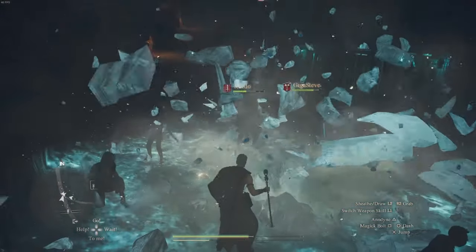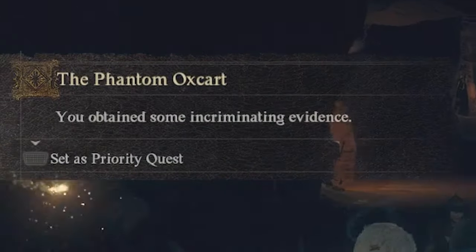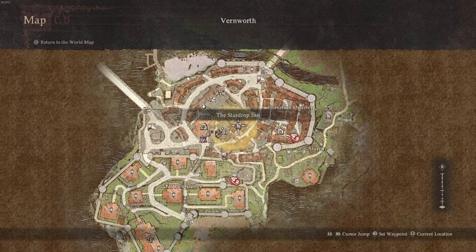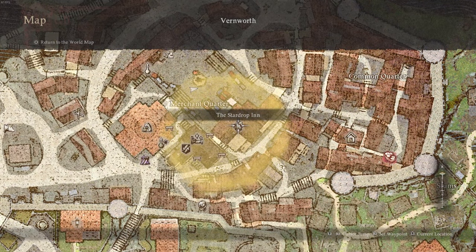I don't recommend doing this as a mage — it was so difficult trying to fight so many people. Eventually you'll defeat some enemy who will drop an item, and you'll have obtained evidence that you can take back to Captain Bronze. Then you go back to the Star Drop Inn, so you're going to have to progress all the way out of Batal again and get back there.